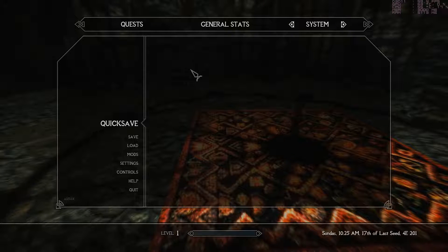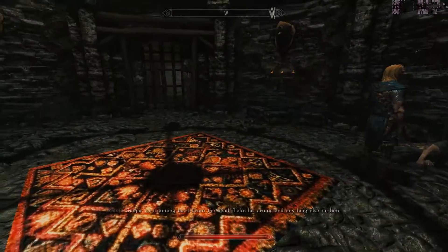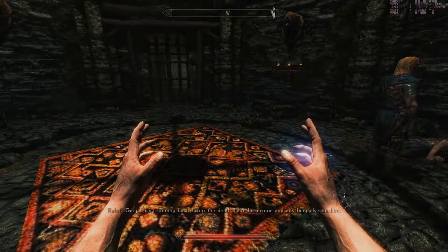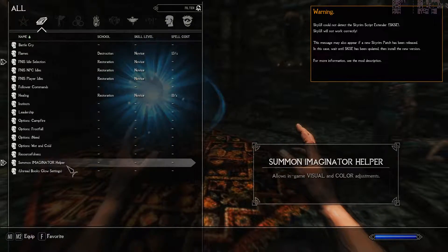So now on a clean save, fresh in the Helgen Keep. I am doing a little test. Let's summon the Imaginator Helper.